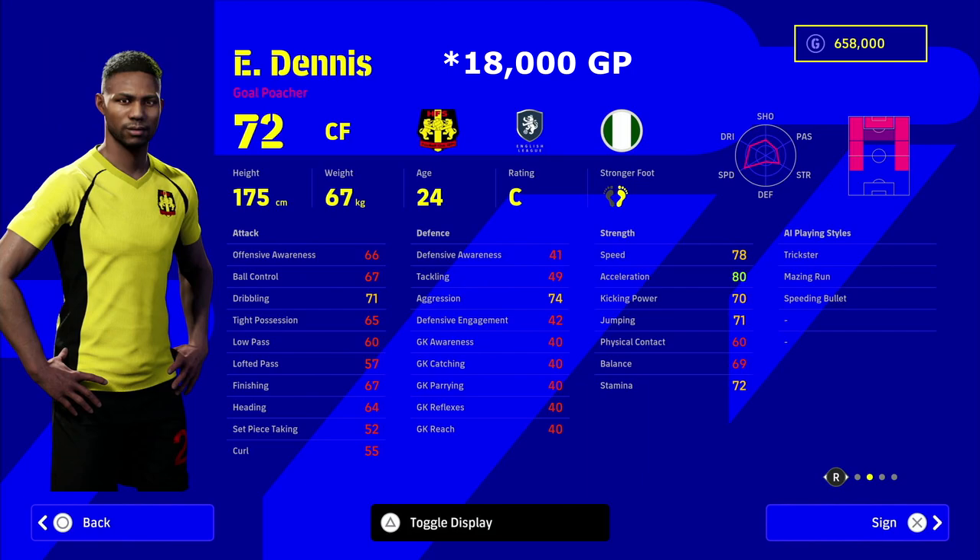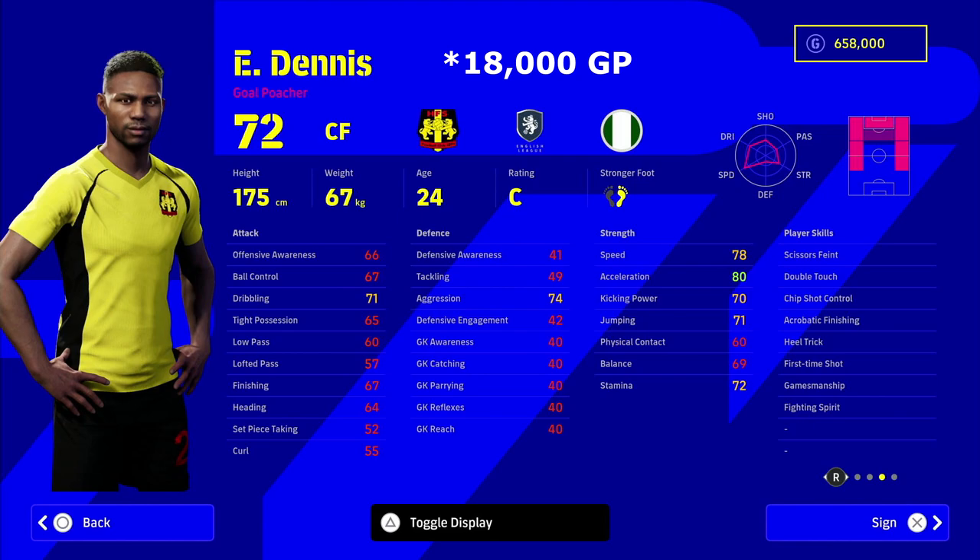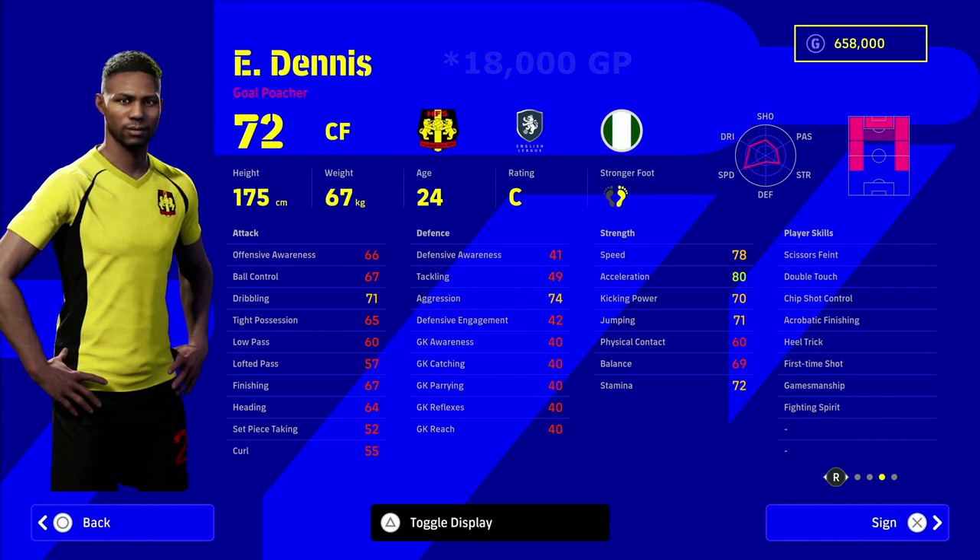Watford's Dennis — Watford actually have a couple of strikers you could pick, a couple of guys there to see which one suits you. But again, another Nigerian striker: this guy is 72 overall, 78 speed, 80 acceleration, 71 dribbling, 74 aggression, and again the player skills are fighting spirit, first time shot, acrobatic finishing, and chip shot control. A really nice player to have for a bit of pace and a bit of trickery in the box.